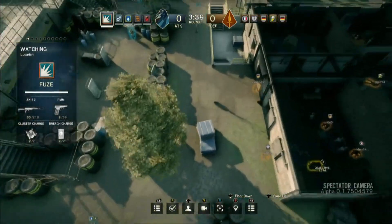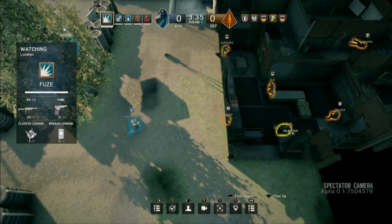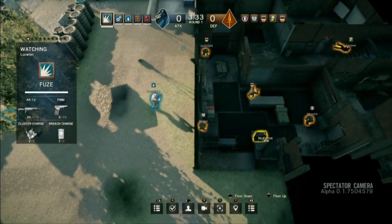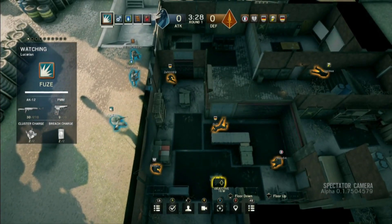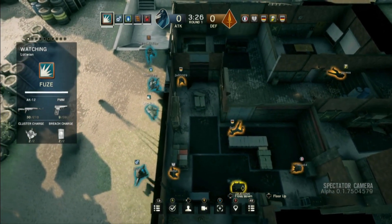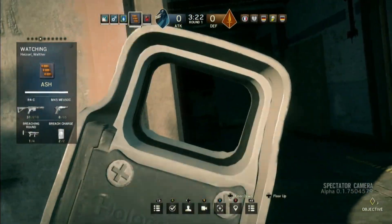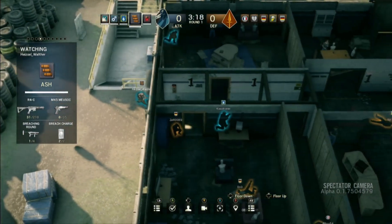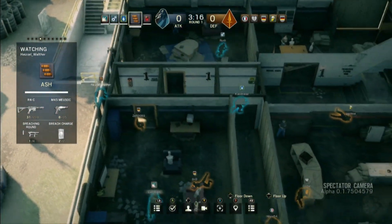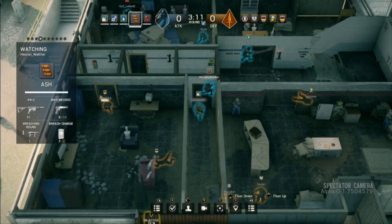With 3 minutes 30 still on the clock, it comes down to — is it a battle for intel? They know where the objective is, but surely you have to clear the floors before you start rushing the objective. What we've seen so far is these guys usually have a lot of people downstairs close to the objective, and one guy roaming. You can see here they're staying on the top floor, making sure nobody is around. They believe the objective is on the bottom floor, so they're going to start clearing the rest of the building out.